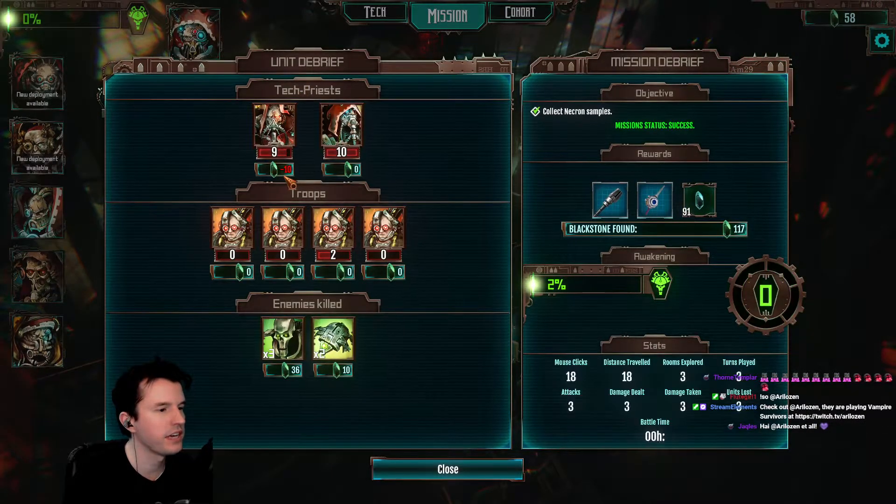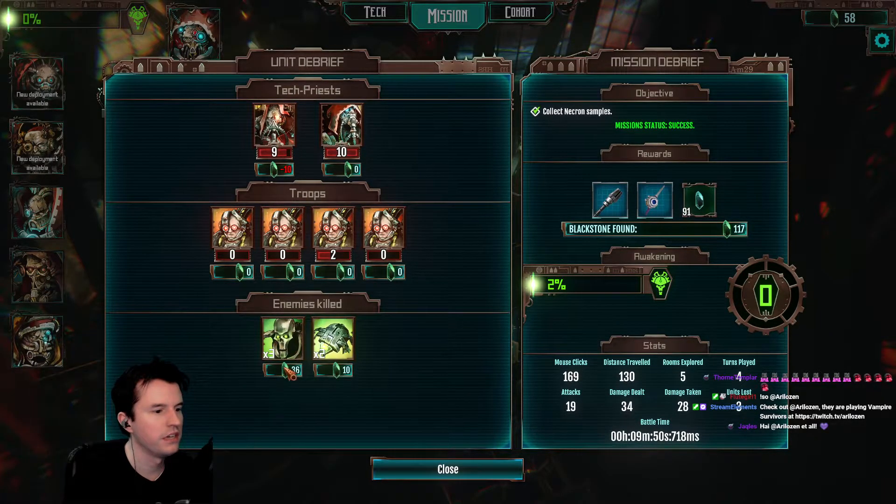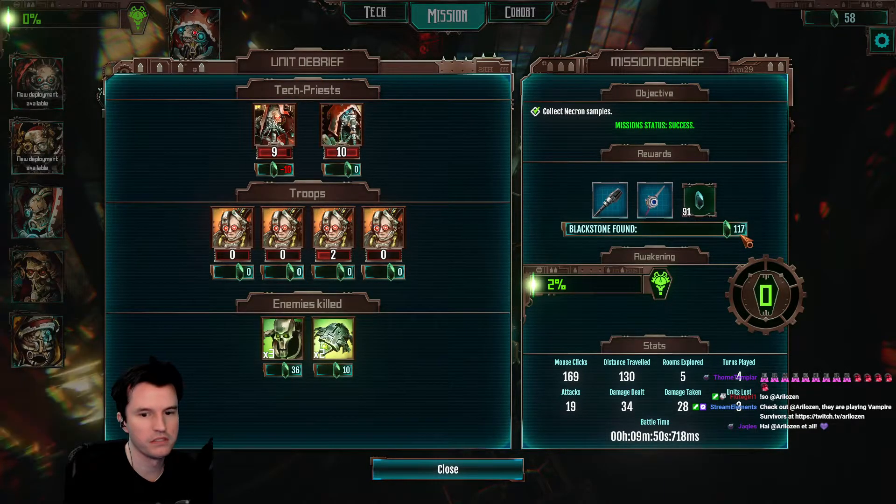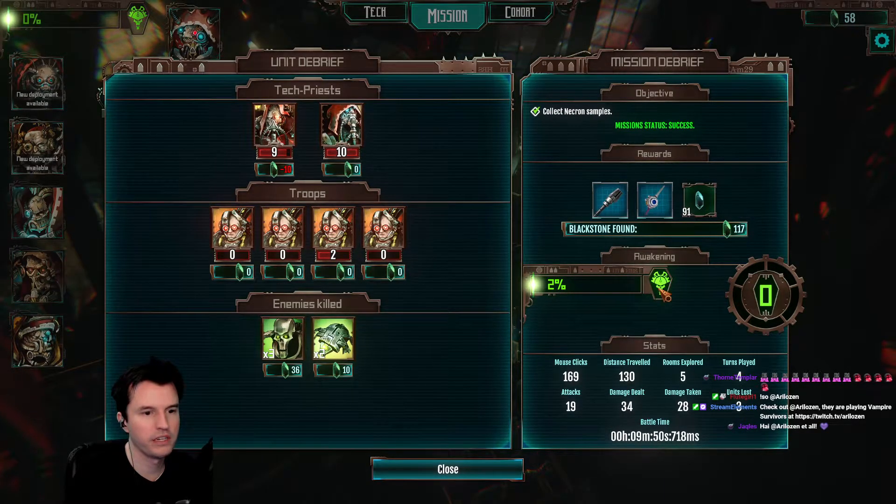I have no idea why this guy is at minus 10 Blackstone. Is it because he was injured? Does it take Blackstone to heal him? And then I gained some from killing these guys, and then I found some here. And Awakening plus 2%.